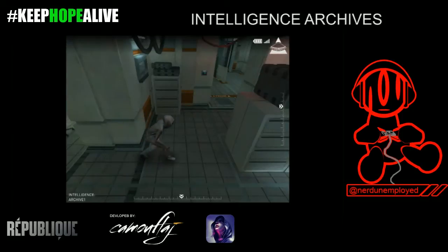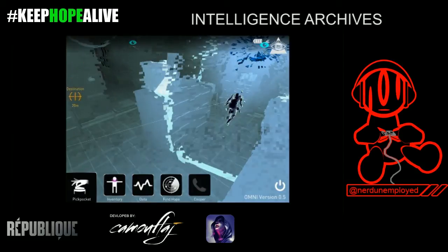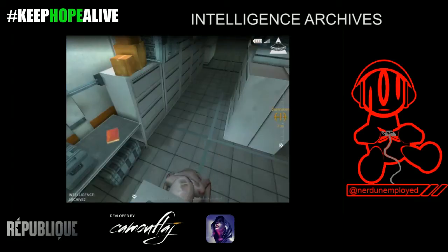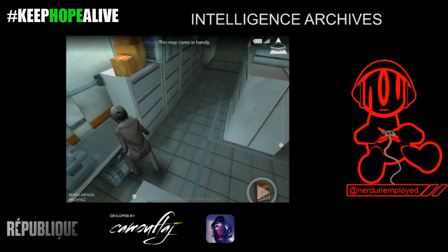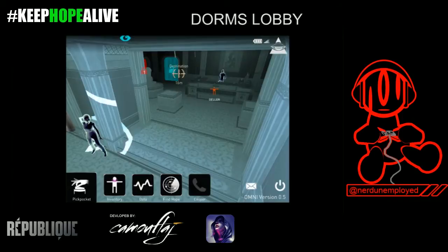The very next room is the Intelligence Archives. This is where you'll find your very first book, which is Zorba the Greek. You'll see I switch to this camera — it's just to the left, in that back corner. That graying vision is a great way to see pickups, including tasers, pepper spray, books, and cassettes.